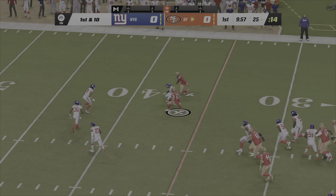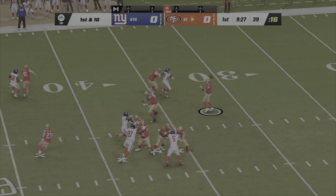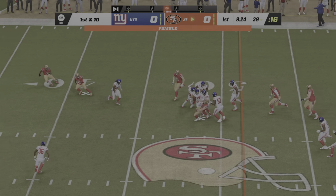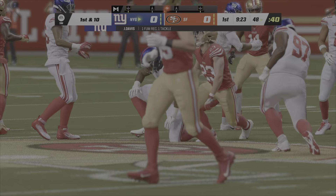They start on the ground with McCaffrey. Purdy now to throw off play action. Over the middle, that's complete. And now the ball's out — fumble near midfield. And the Giants have it, it's picked up.